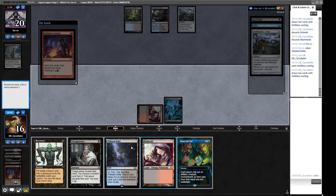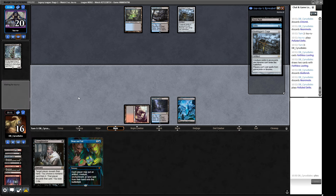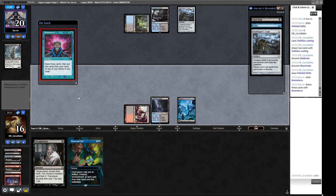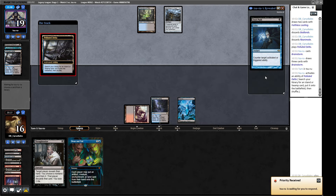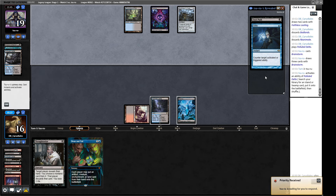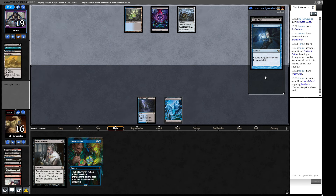We have a Stifle to worry about. Faithless Looting — half of the puzzle here. Our opponent runs Wasteland so we'll discard this Reanimate and a Badlands, keeping the blue land. Brainstorm is incredibly good for our opponent there, and everyone can safely assume the Cage is gone. We're looking to Thoughtseize closer to when we're going off — we need to check the coast is clear on the actual turn we're trying to win.